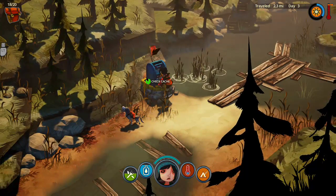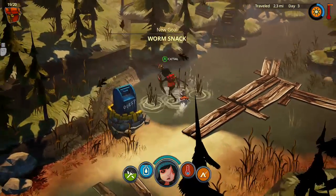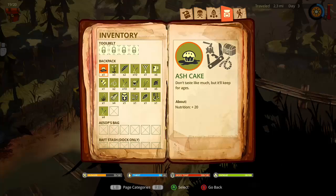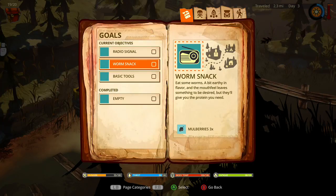Camp Jody — camp often has flint, always has a live fire. I wouldn't mind three flint. Then we can collect — a worm snack? What is the fish? A lot of cattail. Eat some worms — a bit earthy in flavor and the mouthfeel leaves something to be desired, but they'll give you protein.